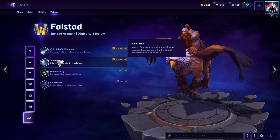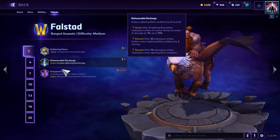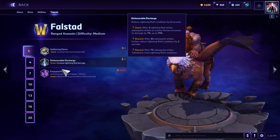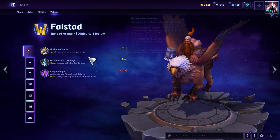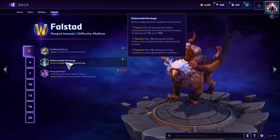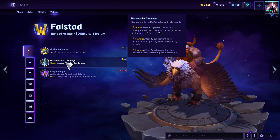Now let's go into the lightning build — this is my favorite. A lot of times you can get a little more damage out of the auto attack build, but you can get a lot of damage out of lightning too, and it gives you more freedom during engagements with teams to put out that damage without being in as much danger. At level 1, Dishonorable Discharge reduces Lightning Rod's cooldown by 2 seconds. After 3 Lightning Rod strikes, subsequent strikes on enemy heroes increase damage by 1% up to 75%, with the reward after 30 strikes further reducing cooldown by 2 more seconds.